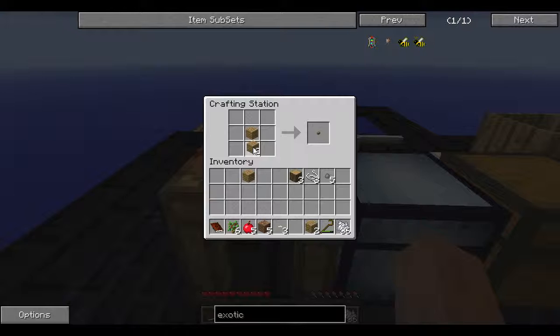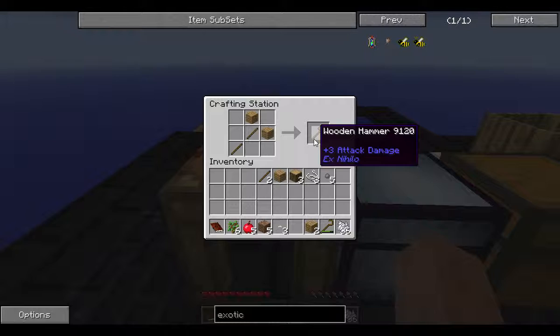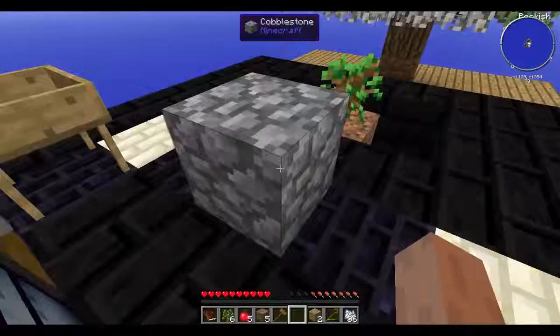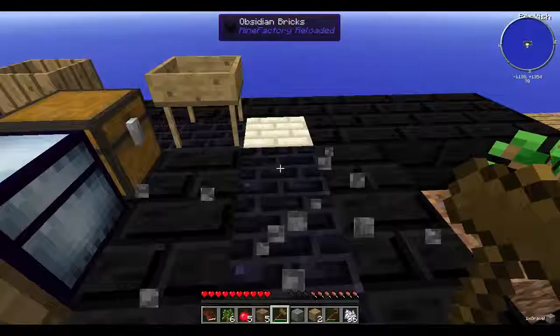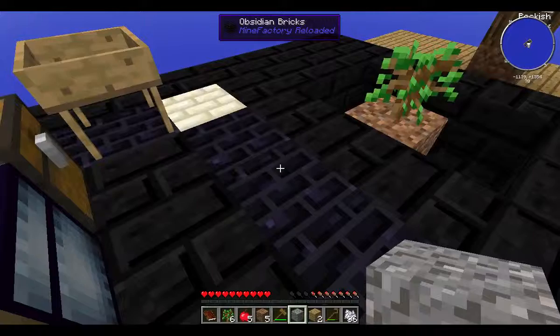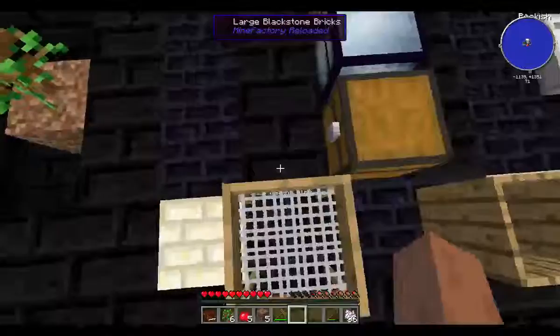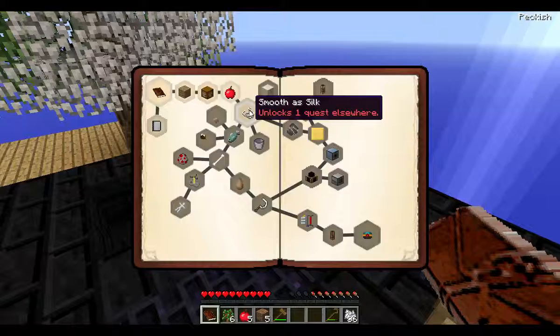The other thing we want to make for this quest line is the wooden hammer. The hammer is made from the Ex Nilo recipe and is used to further process cobblestone. If you place down a cobblestone and use the wooden hammer on it, you get gravel. Do that same thing with the gravel, you get sand. Do it with the sand, you get dust. A couple of the quests actually have you go through all of those processes.